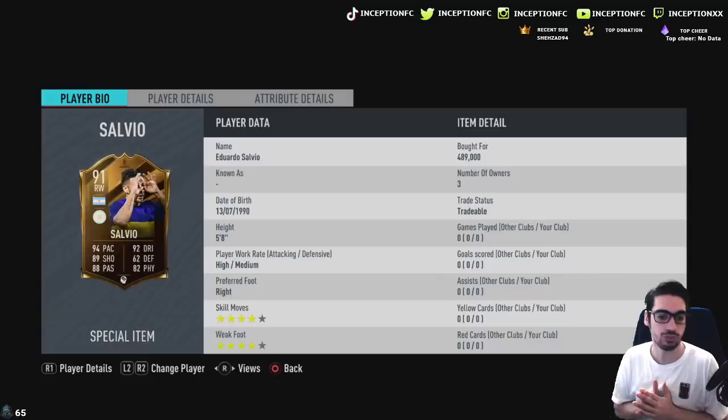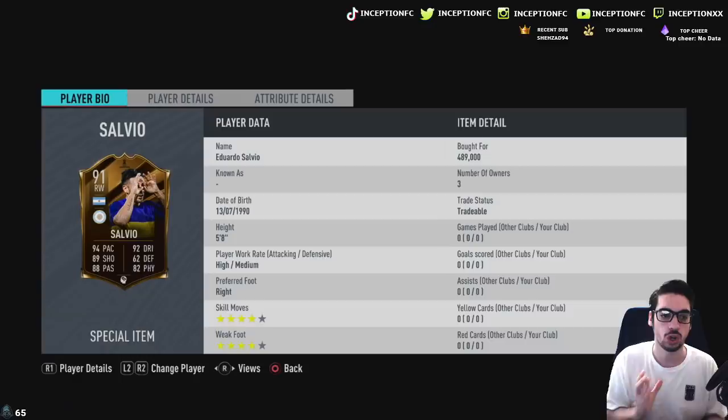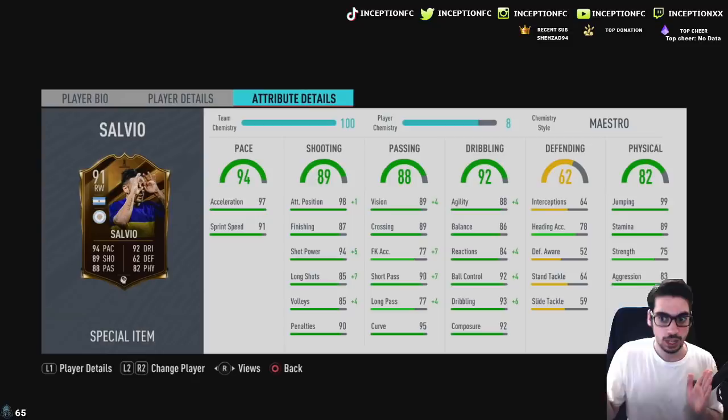We're looking at a player here that is five foot eight with high-medium work rates, right-footed, four-star four-star, so we're already starting off really nicely. The big thing with this card is that he also has physical base stats. Physicality is pretty nice as well — being five foot eight, he has 75 strength, 89 stamina, 83 aggression, and 99 jumping. Pretty nice. 97 acceleration, 91 sprint speed — you don't have to increase the pace if you don't want to.